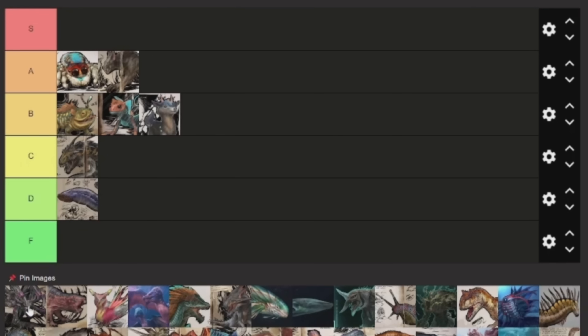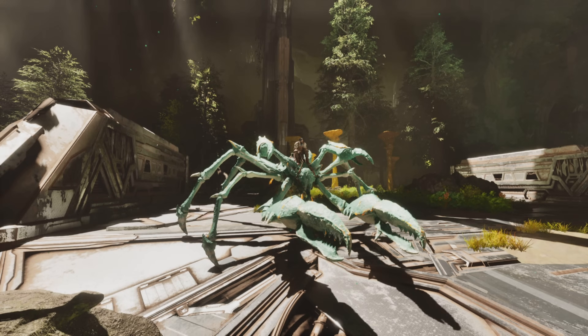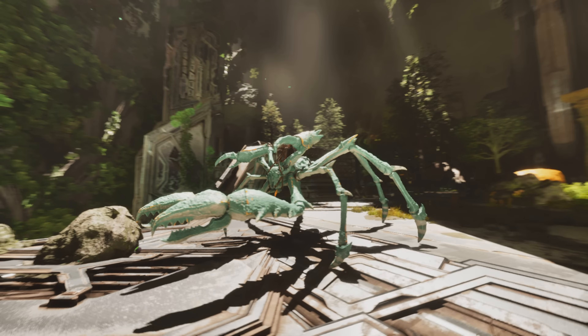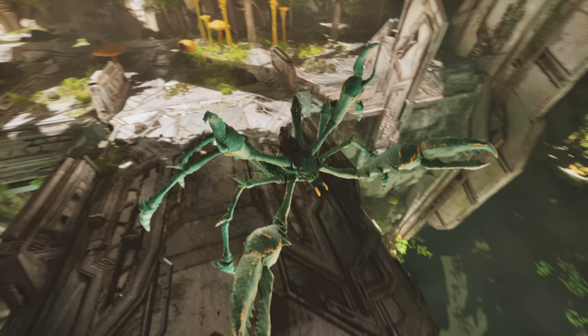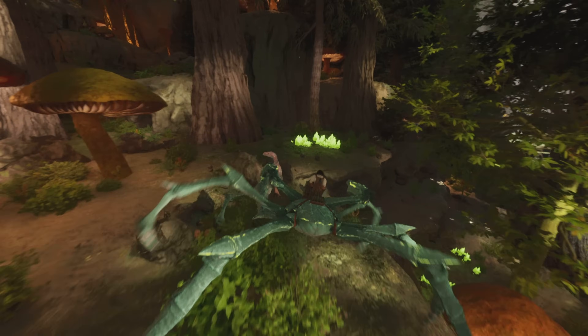Next up is the Carcha, which I'm going to put at A tier. This one is a great creature. It's kind of hard to tame — you need a catapult with cannons or something — but once you do get it, it's great. You can jump super high with it, so you can traverse the map really well. It's great for traversing if you don't have a Rock Drake or anything before that.